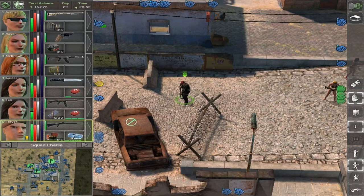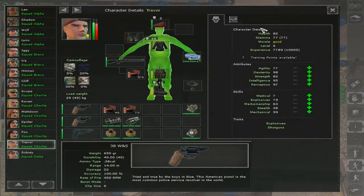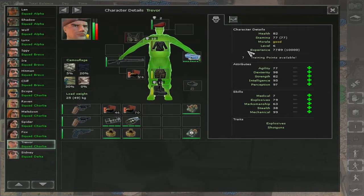How to train a Merc. The only way to train a Merc is by getting experience from killing, repairing, healing, and destroying walls with C4. When you achieve a certain experience level, your Merc will receive 7 training points which you can spend on his attributes and skills.